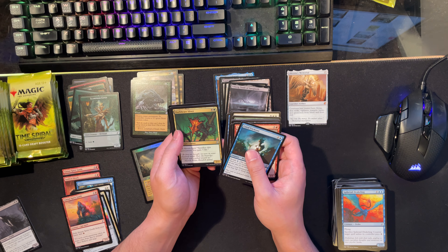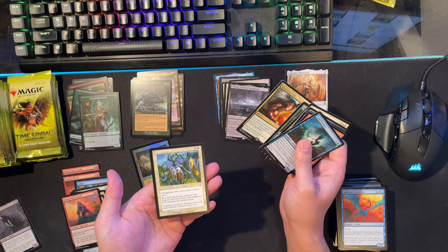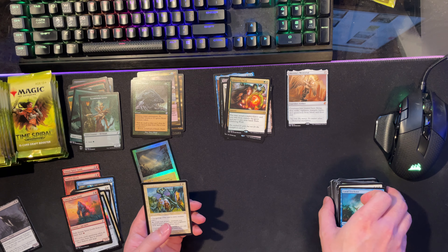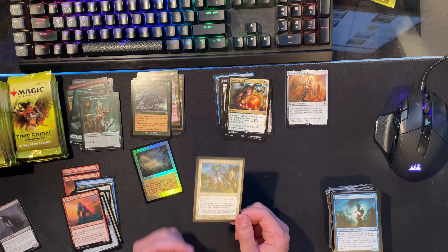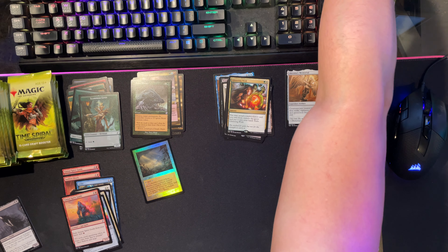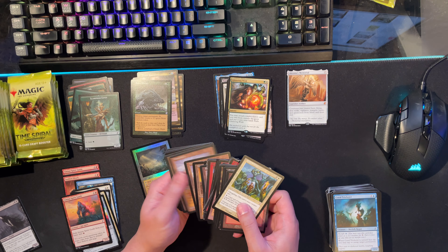Dark Heart Sliver - meh. Might Sliver, Glittering Wish, and Mirror Entity - oh, this is actually kind of cool. I will just say that I am doing the unthinkable and I am making a Rick EDH deck - Secret Lair Walking Dead Rick. So I do need a Mirror Entity. I actually have a pile of cards here for my Rick deck, so we're gonna be putting all these bad boys in that deck.